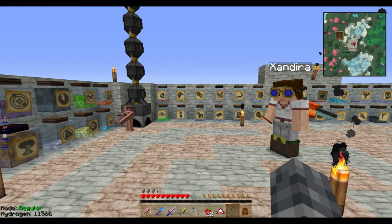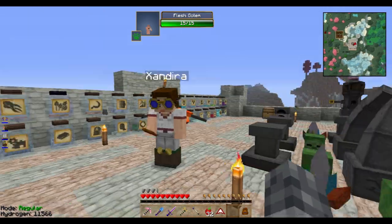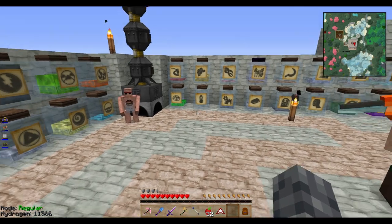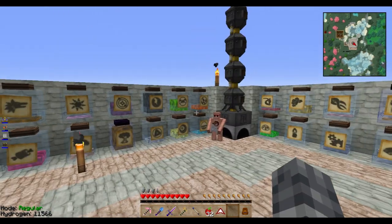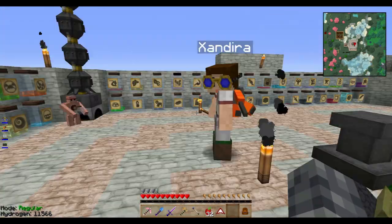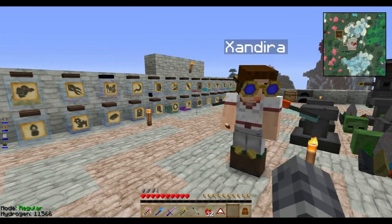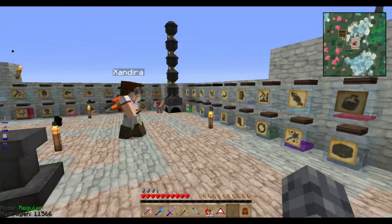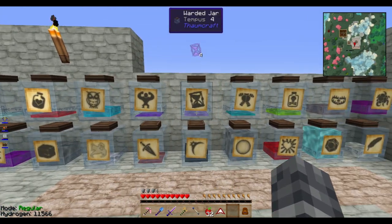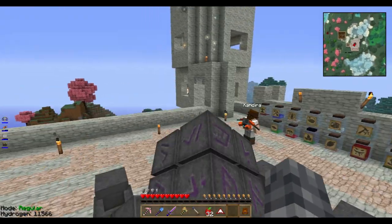Hello there, everyone, and welcome back to Resonant Rise. Kate and I are here. Quite a few things have changed since she was last here — not quite as much for you guys, but we're going to show you around. Kate missed a session; I did a little bit of off-camera work. We have a sample of every single aspect in the game. It's so pretty — all the forbidden magic ones, the tempest for the bees, everything. We have it all. Took a lot of work to get, too.